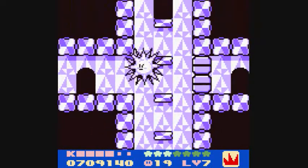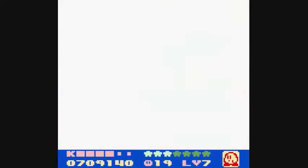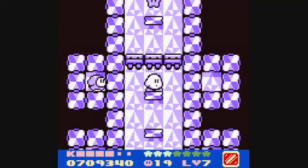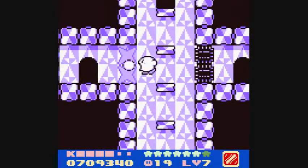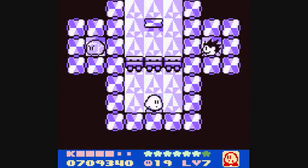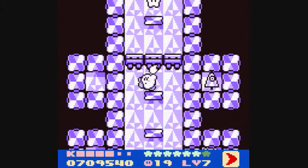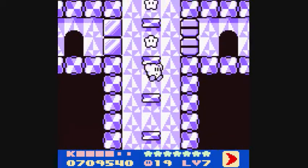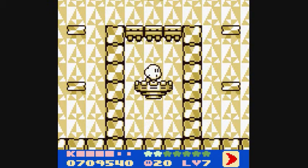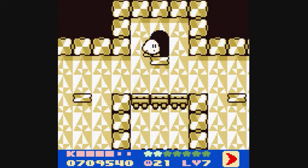Whoa, whoa, whoa. So alright, spike. Then ice — we gotta get rid of it first. Where is ice? There's ice. And then finally — get rid of it first so I don't accidentally suck it in. And then finally, cutter. And then we go in here and there it is — the rainbow shard. So I'll meet you back at King Dedede's. Oh, and a one-up. See you in a few seconds, folks.